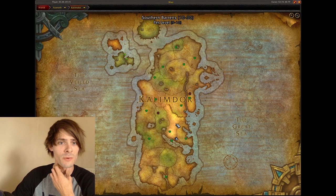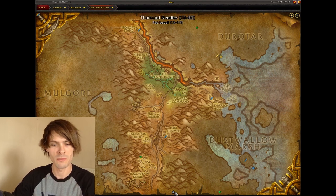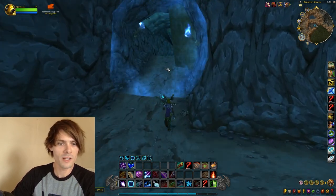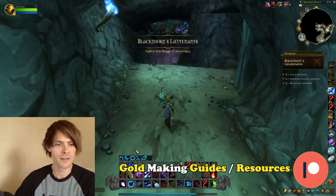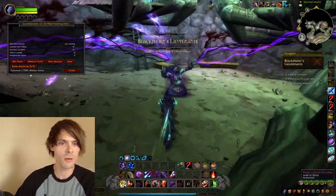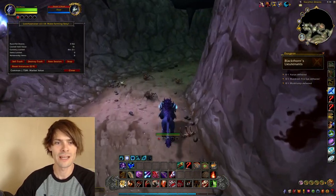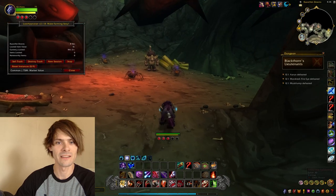What you're going to be wanting to do is make your way over towards the Southern Barons and go to the bottom of the map. Here is Razorfen Downs, and basically what you're going to be wanting to do is just complete the dungeon. You can pull up Loot Appraiser to check all of this out, and there are no snags on the floor that get you caught out.